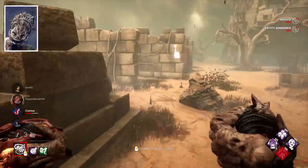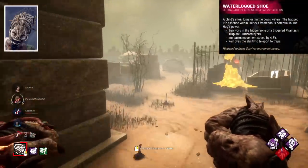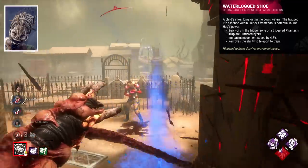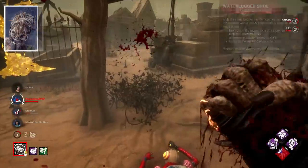Oddly, I would say her other iridescent add-on, Waterlogged Shoe, is her worst. It makes her an M1 killer essentially, and makes her traps into something like Freddy Snares. It's a bizarre add-on, and I have no idea why it's iridescent. It's unique at least.